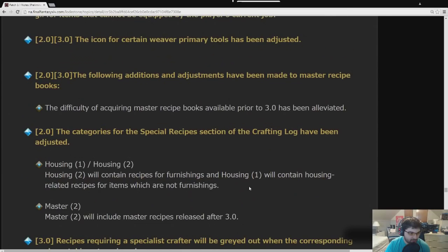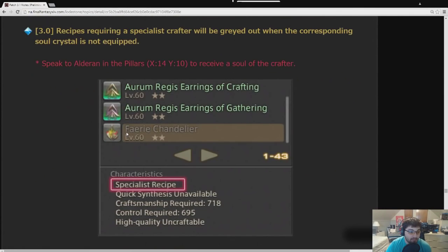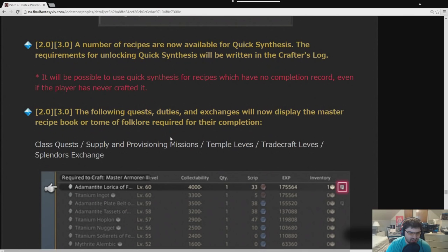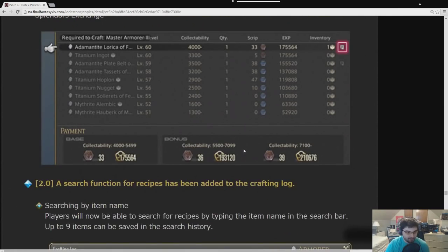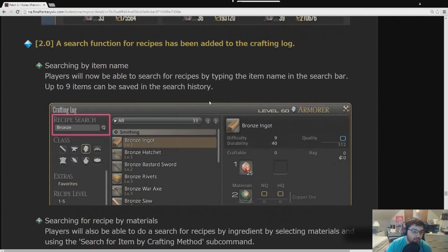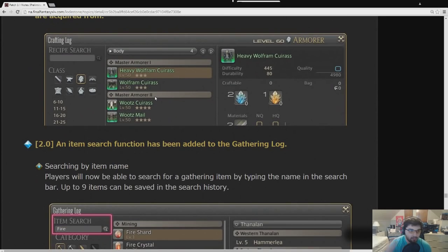Regarding Master Recipe Books: recipes requiring a specialist crafter will be grayed out unless you have the corresponding soul. Quick synthesis is available for more items. Duties and exchanges will now display which Master Recipe Book or Tomestone Folklore is needed to obtain an item — great for new players who don't have to wonder what they need. A search function has been added to the crafting log, which is really nice. Master Recipes have been divided into two categories based on which book they're from. Item search was also added to the gathering log.